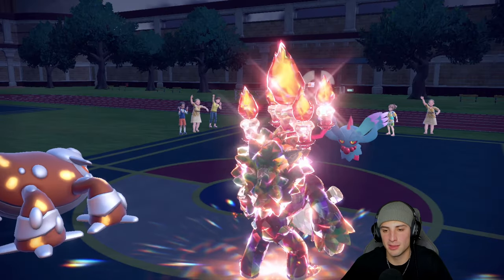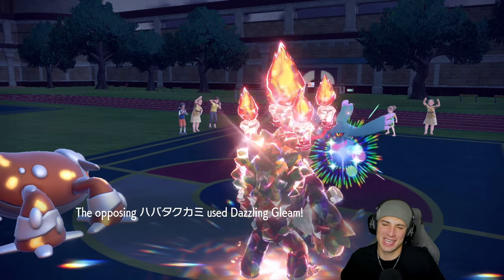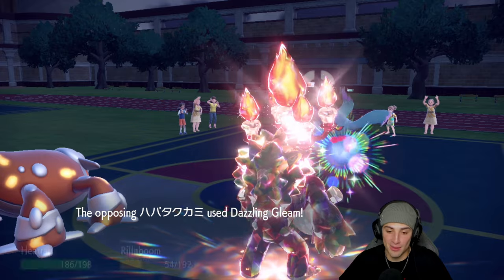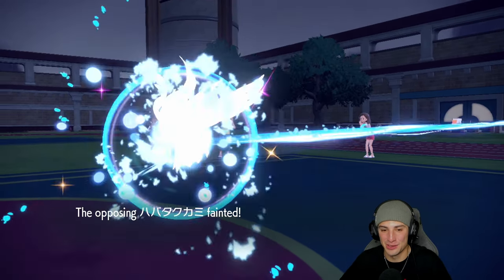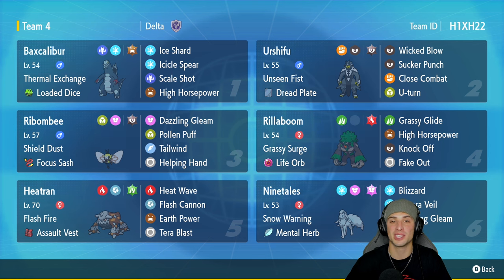Fluttermane might be able to outspeed Heatran — I hope not. It doesn't outspeed, so Flash Cannon should probably KO. Nice little STAB super effective — leaves it on two or three HP. Dazzling Gleam does nothing. Another Flash Cannon, nice little Grassy Glide — cancel the battle! They try to KO Rillaboom — it survives! There comes the Grassy Glide and that's game, set, match — 2-1 winning record with this Robombi team on the ranked ladder! Love this team, love Robombi especially in that third battle. If you enjoyed the content, smash that like button and subscribe so you know when all my videos go live. You guys rock — spread positivity and I'll catch you on the next one, peace out!